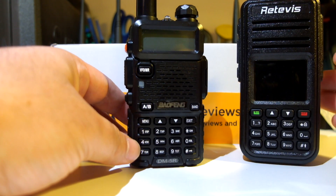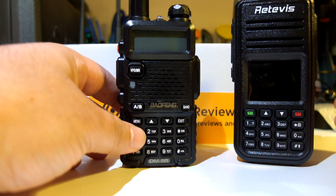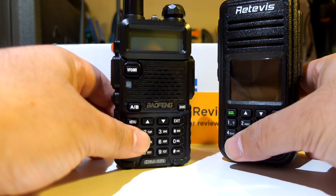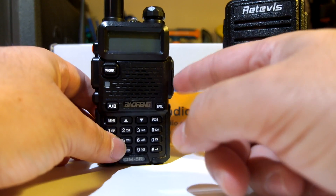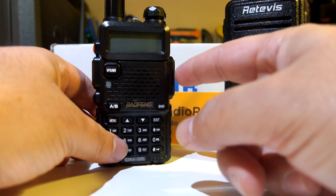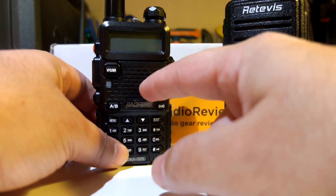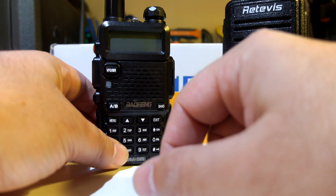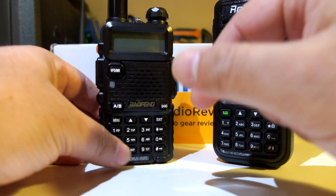For that reason, they incorporated some functions which allow a person with one DMR radio to have control over the radios of other users. For example, you can check if a single radio is responding and within range. You can also send a command from one radio to another, and that radio will start transmitting remotely.